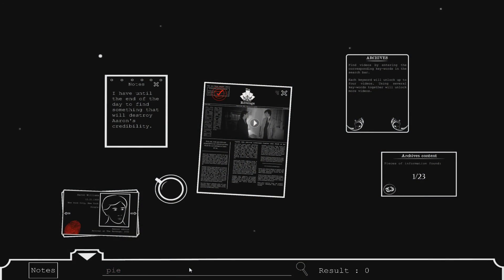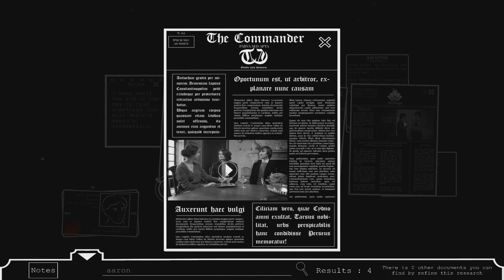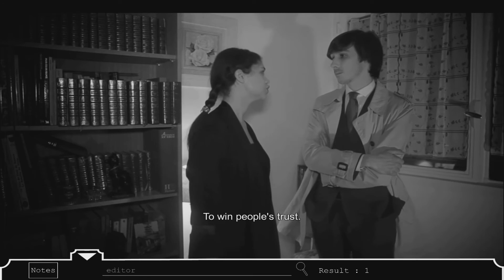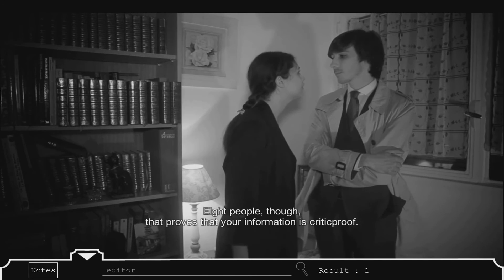If you're familiar with that game, then you've got an idea of what you're in for here. It uses a similar concept of using keywords to search through various files, and you're still tasked with uncovering a crime. But things are a bit more complicated. The crime in question isn't something that's necessarily illegal, and that's the main thing at play here with How to Shoot a Criminal.